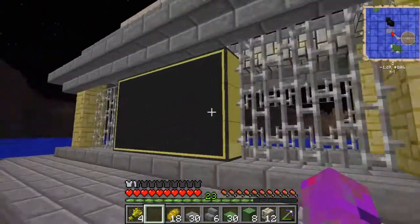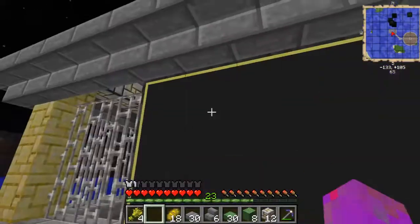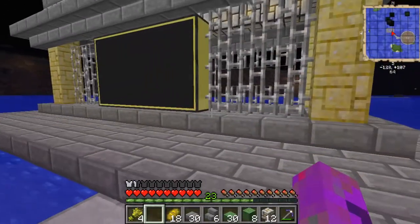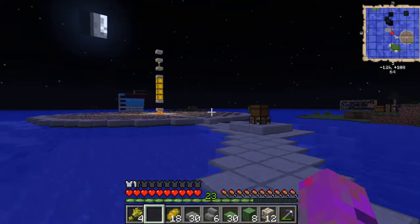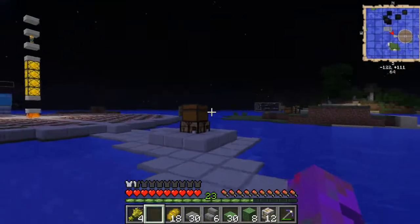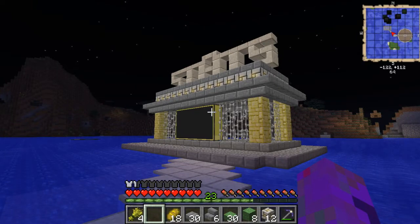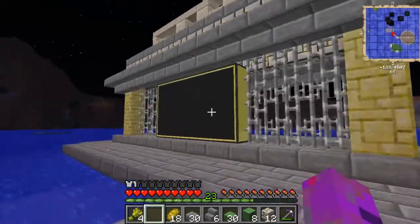What I intend to do is have various stats showing up on this screen - things like how much rain has fallen, how many days have gone, player deaths, mob kills, and any more that I can come up with whilst I'm thinking about it.